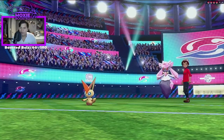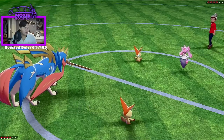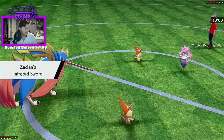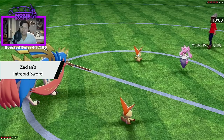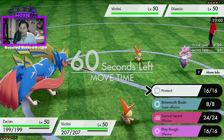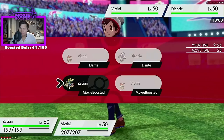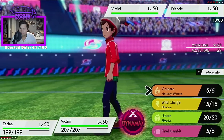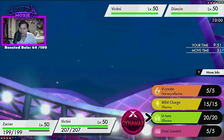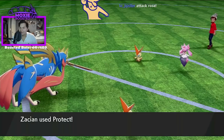Diancy and Victini — okay. What's Diancy's HP stat? 50. I hope you guys are ready to see the funniest turn one of your life. There's no way you trick room with your Diancy.